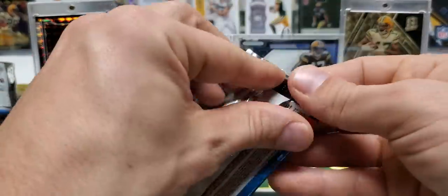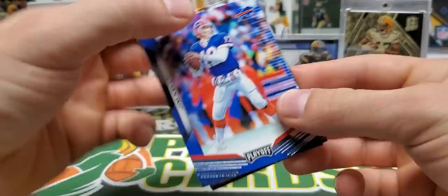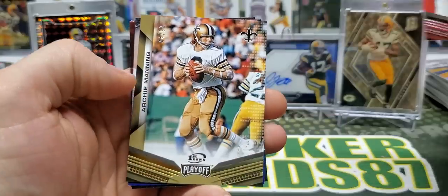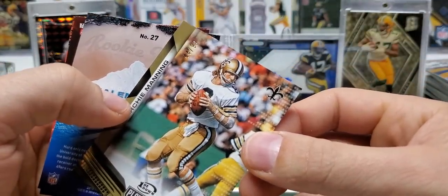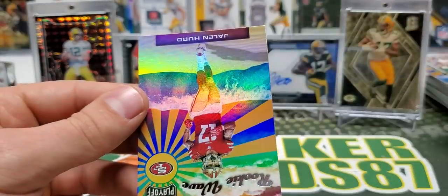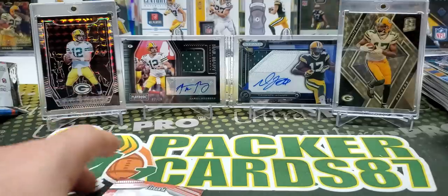Final pack — let's see if we can get some last pack mojo here. Jim Kelly. Cortland Sutton. Josh Norman. Warren Sapp. We got some Archie Manning action — First Down, 44 out of 99. And then Thunder and Lightning, Derrick Henry and Corey Davis, and Jalen Hurd, Rookie Wave.